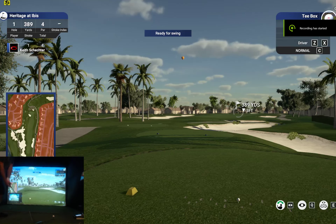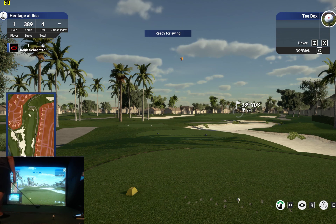Hey there, it's KS Man. It's my first time recording a video in a very long time, but I just had Friend Bomber make a new course for me. This is the Heritage course at the Golf Club at Ibis. My parents actually just bought a home in this community. It's a Jack Nicklaus course. It's beautiful. And let's see how Friend Bomber did.